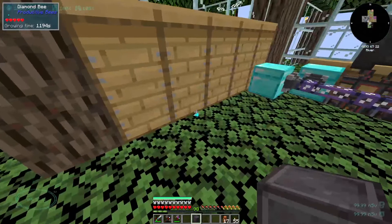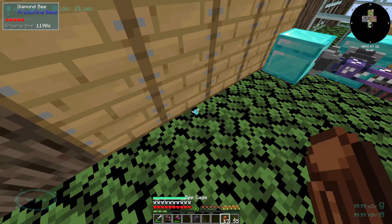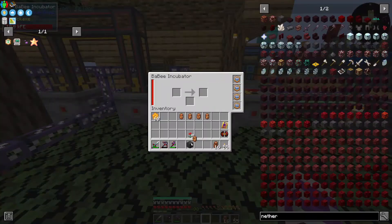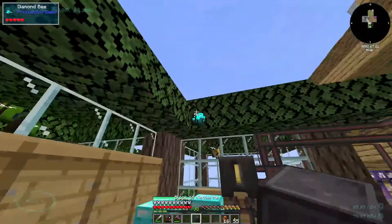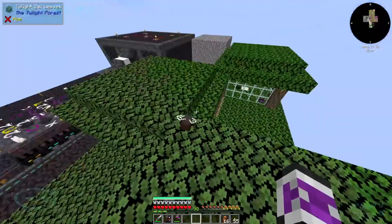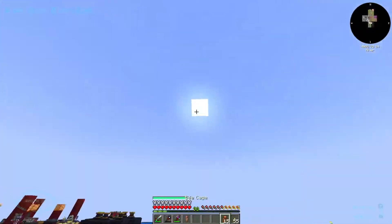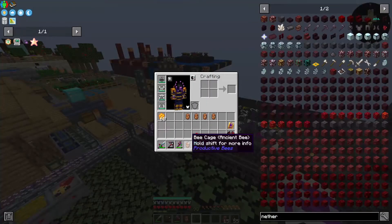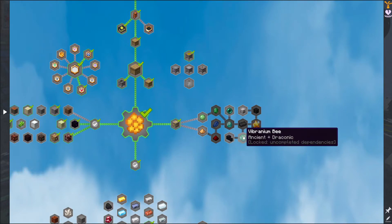It's a tiny bee — where's it going? I'm going to give it a block of netherite. It might need to be an adult. There we go, now it's an adult. Now it's an ancient bee. So then ancient bee plus draconic bee makes a vibranium bee.